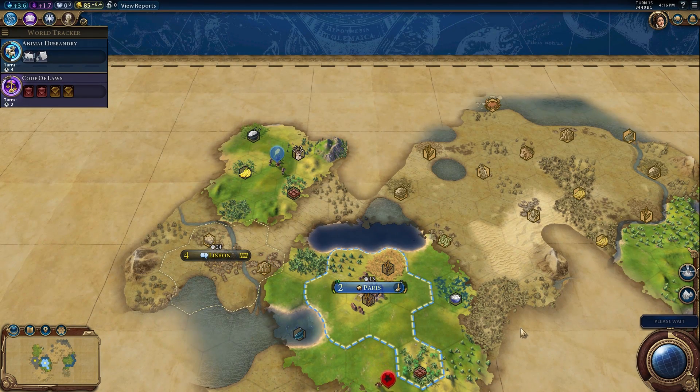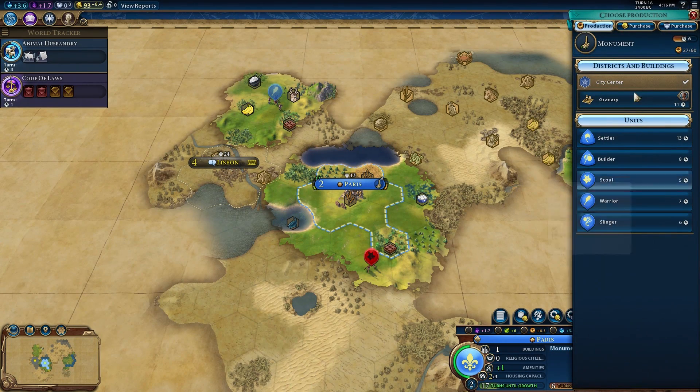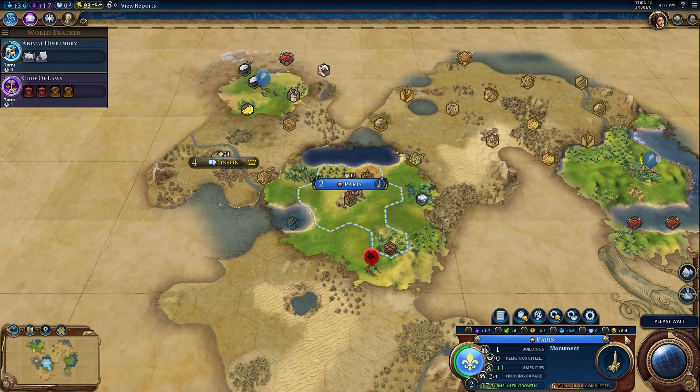The districts don't really come into play until mid-game, but we do have our city center which counts as a district. Later on you'll build campuses for science with libraries and universities, cultural zones, entertainment zones - there's a ton of them. You're limited by space since you only have so many tiles within your city. They take up a tile, and then you can build additional improvements inside them. You also get adjacency bonuses - science gets a bonus if it's built next to a mountain range.